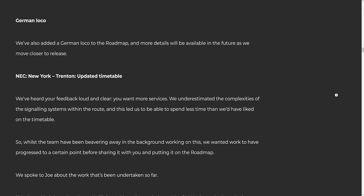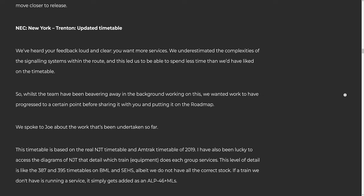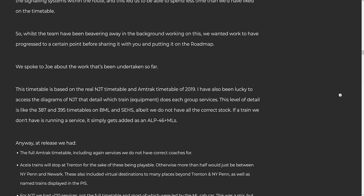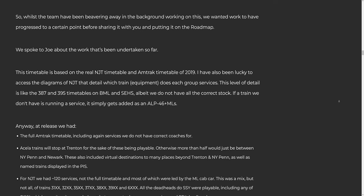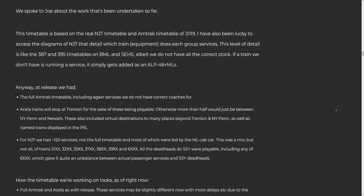We've heard your feedback loud and clear — you want more services. We underestimated the complexities of the signaling systems within the route, and this led us to spend less time than we'd have liked on the timetable. We spoke to Joe about the work undertaken so far. This timetable is based on the real NJT timetable and Amtrak timetable of 2019. Joe also had access to the diagrams of NJT that detail which train equipment does each group of services. This level of detail is like the 387 and 395 timetables on BML and SEHS. If the train we don't have is running a service, it simply gets added as an out-of-class placeholder.